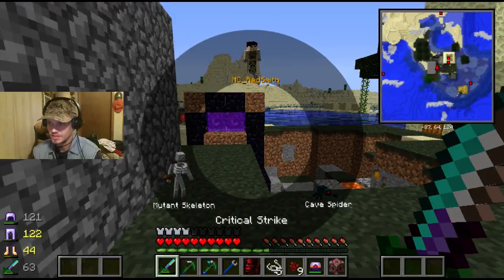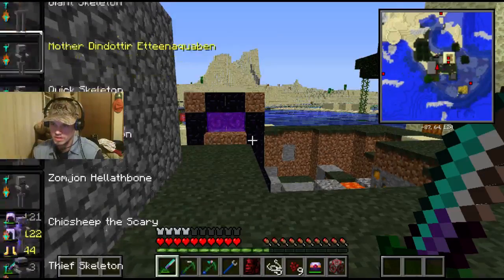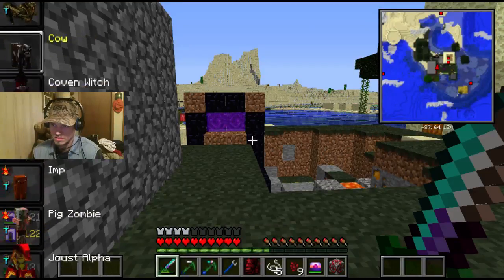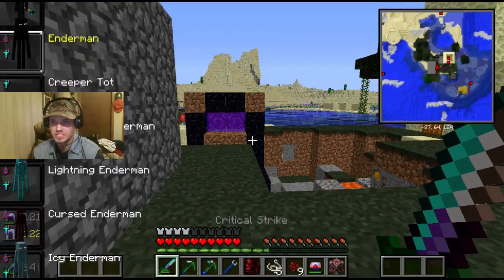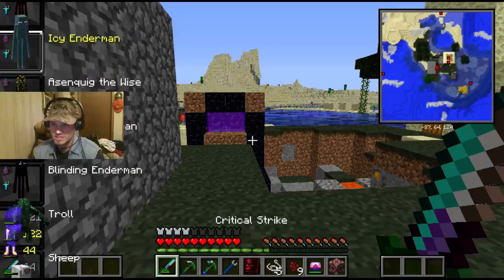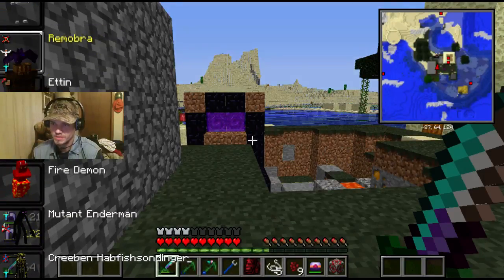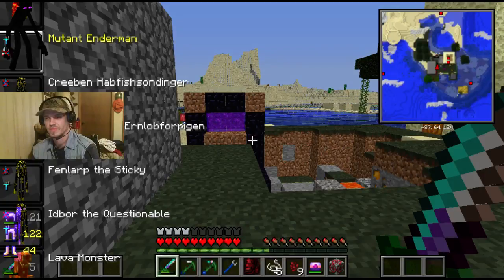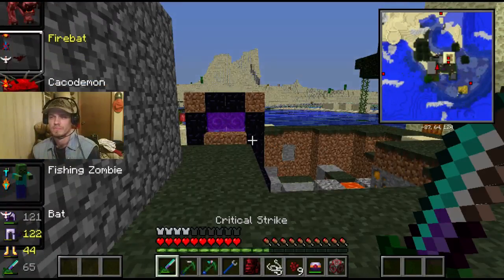Did I lose the choo-choo? Yes, I did. Do I have anything that is capable of fitting into a one block area? Anything that can resist heat and fit into a one block high area? As you can see, I have killed a lot. Enderlord was the one I got the ender rod from. Creeper tot. I've also killed a mutant enderman, as well as that mutant skeleton. Fire bat might be worthwhile.